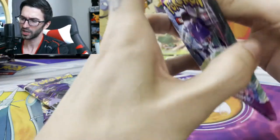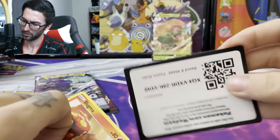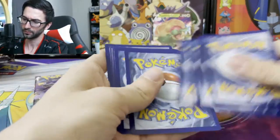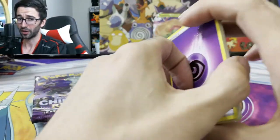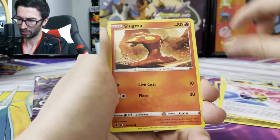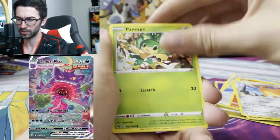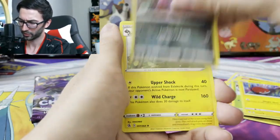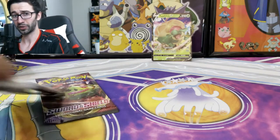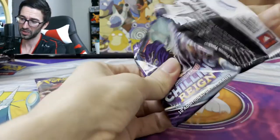Second pack of Fusion Strike, let's see what we got. Code card for you guys. There's also a really nice Gengar alternate art in Fusion Strike — I'll throw it up on screen so you guys can see it. We got a reverse Cogonk and an Electros non-holographic, so our chances for the alternate arts in that tin are gone, but we still have two more tins.